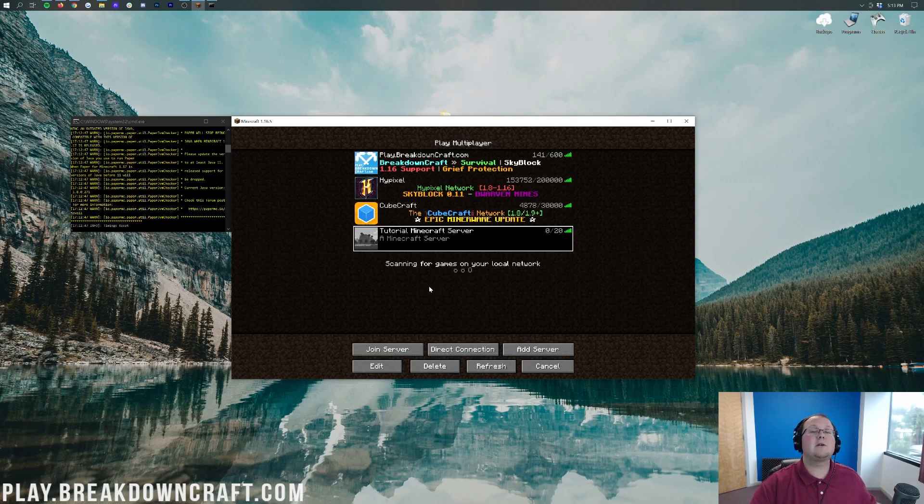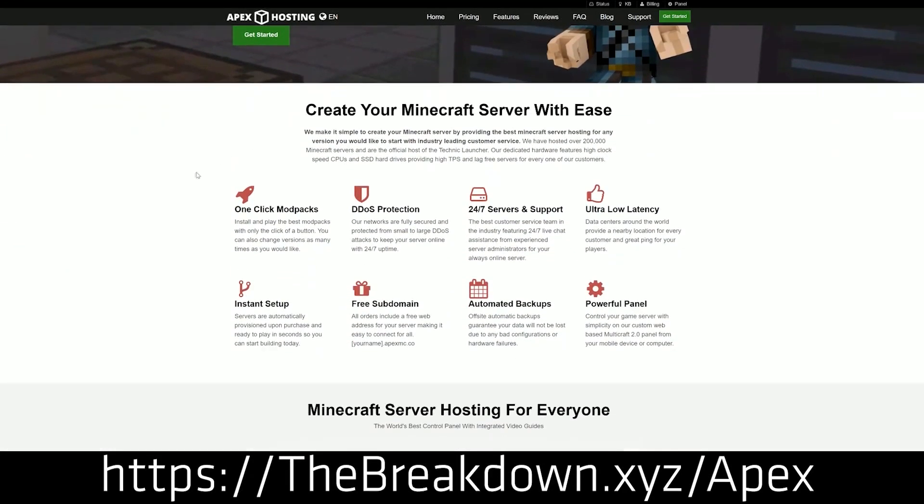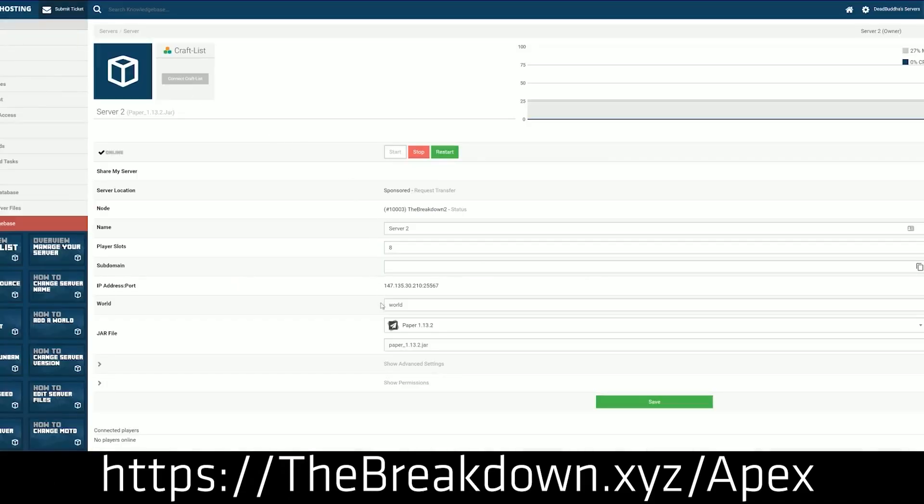First of all, we do have a sponsor, which is Apex Minecraft Hosting. You can go to the first link down below, thebreakdown.xyz/apex, to start your very own DDoS protected Minecraft server. We actually love and trust Apex so much that we host our own server, play.breakdowncraft.com, on them. So if you want to start your very own Minecraft server, check out Apex at the first link down below to make it super easy to install plugins and do pretty much everything.